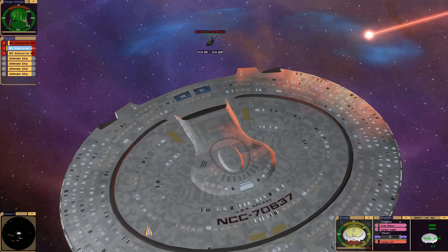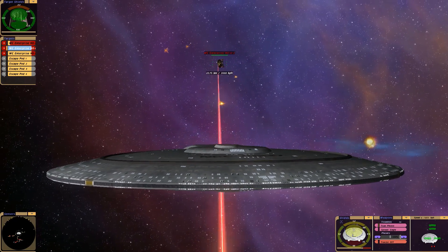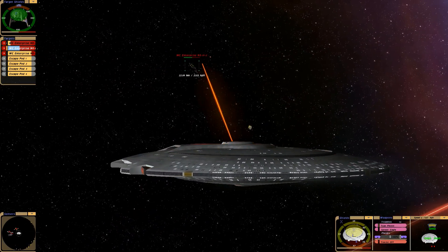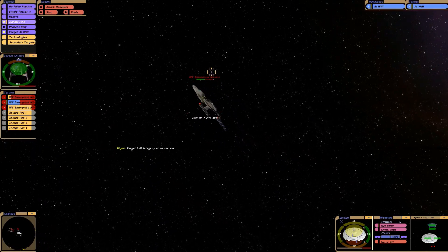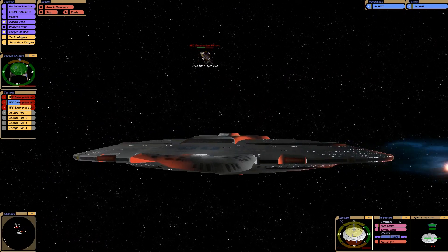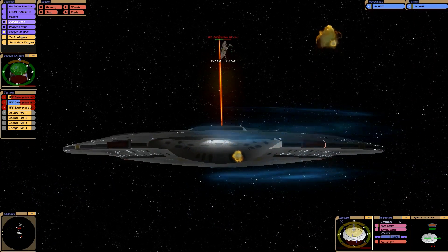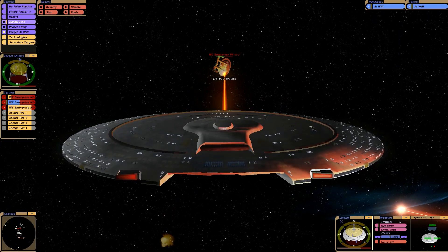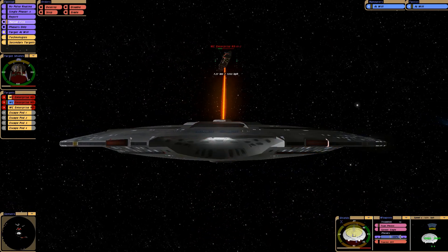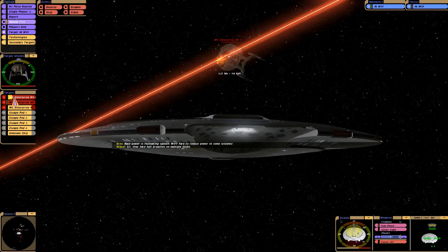We've done some damage to them, so let's fire some torpedoes at them, which should hopefully cripple them. This is quite an interesting battle because I'm under time pressure — we're going to run out of power soon. Our forward shield is draining. It's like the Xindi battle, isn't it?